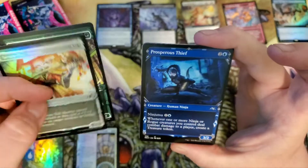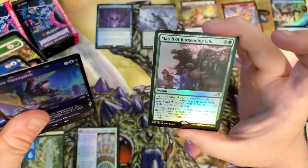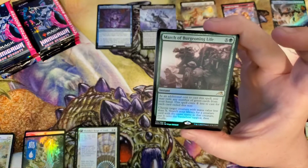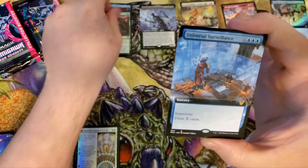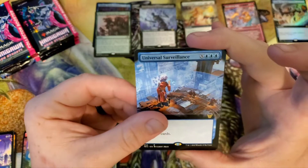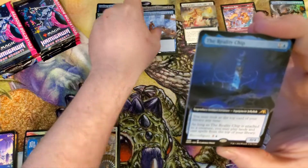Trainee, the Seven-Tailed Mentor, Prosperous Thief. I don't understand the layout of those — there's two foils. And then we get March of Burgeoning Life, rare number one. We got a Universal Surveillance. I don't know how many times I can say okay, but it's gonna be a lot.